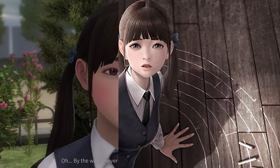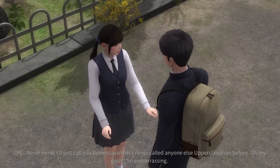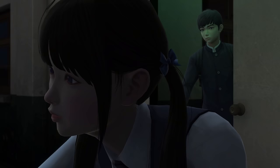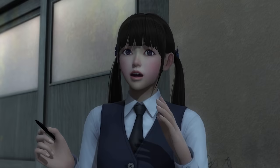Ji Min is a mysterious character indeed. Unlike main protagonist Hee Min, who is a senior at the school, Ji Min is in the year below and her personality reflects this younger age. She can be located near the beginning of the game if certain criteria are met.